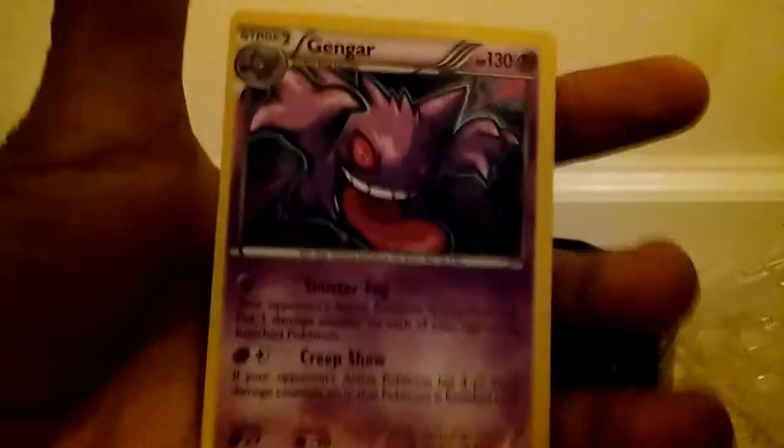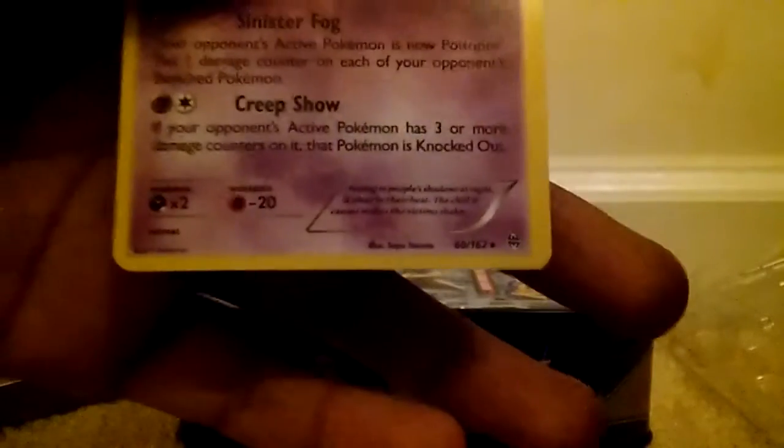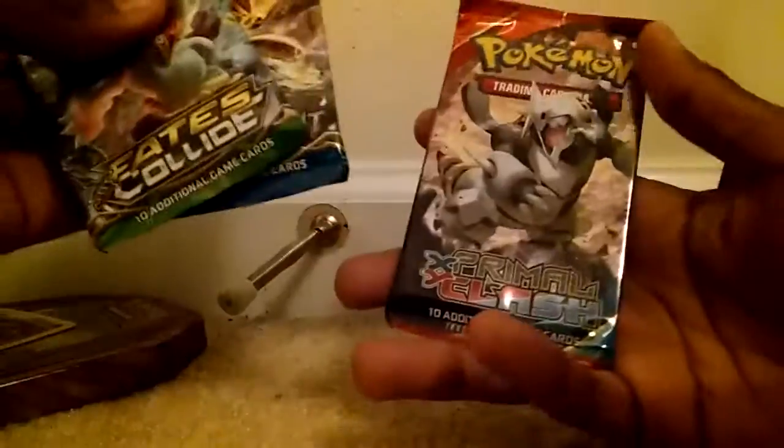So I was hoping to get some Generations packs. Here's the Gengar — it's a nice promo holo. There's the Breakthrough symbol and we got three packs that come with it, including Fates Collide, Breakpoint, and Primal Clash actually, which is kind of old now.